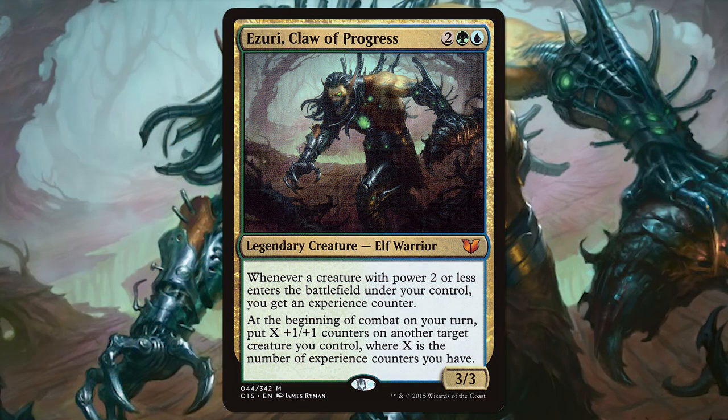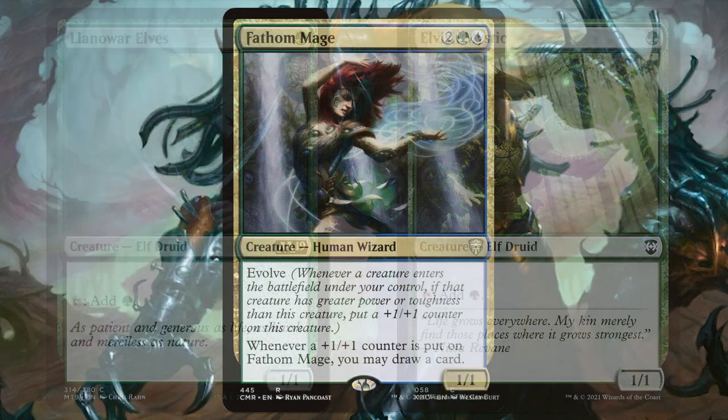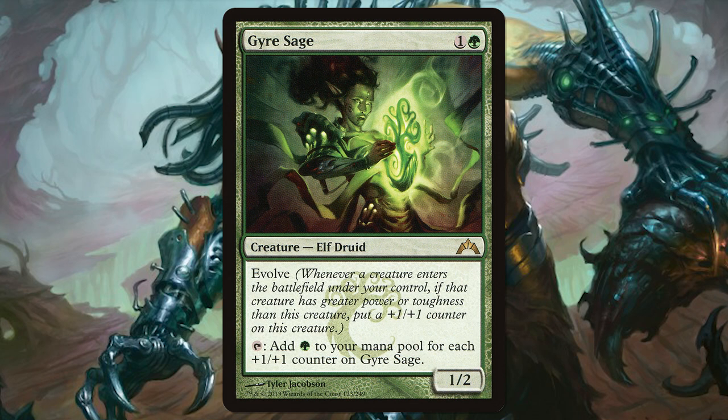Ezuri, Claw of Progress. You want power two or less creatures to enter the battlefield under your control, and when they do, you get an experience counter. At the beginning of your combat, you put X plus one plus one counters on another target creature, where X is the number of experience counters you control. This is going to add up quickly with our mana dorks like Llanowar Elves and Elvish Mystic — these help us ramp and we're getting an experience counter from them. Fathom Mage lets us draw a huge amount of cards; when counters are put on her, we draw that many cards. Gyre Sage gives us a green mana for each +1/+1 counter on it, so it's a great way to ramp us as well.